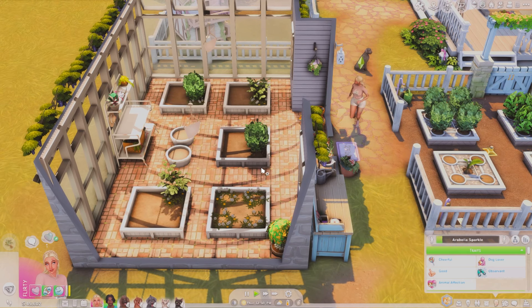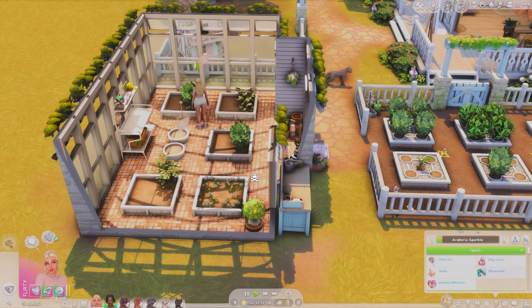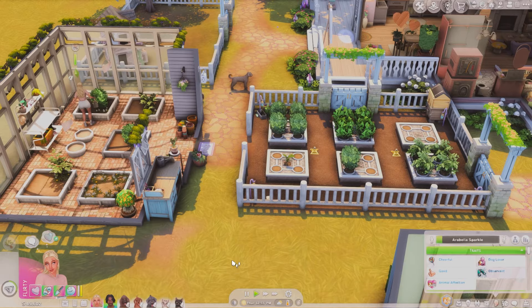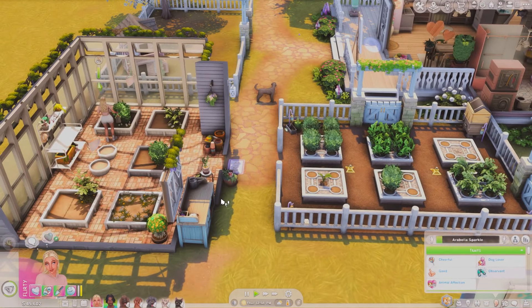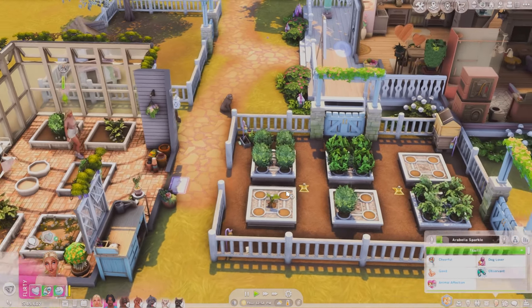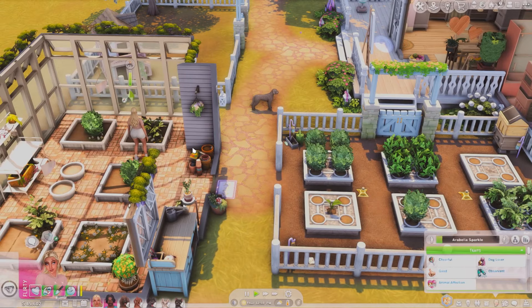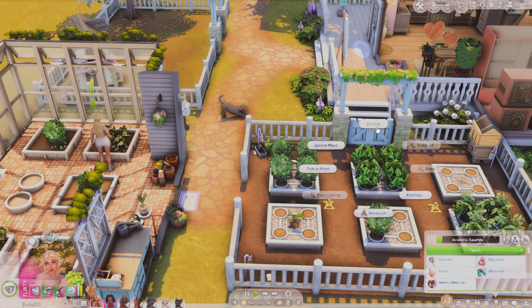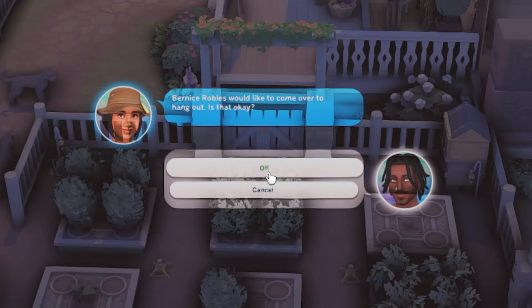Miss Arabella obviously has her own garden with simple living — I see her growing her own produce and vegetables. When you have a garden and the Seasons pack, you definitely want a greenhouse so your produce keeps growing year-round.